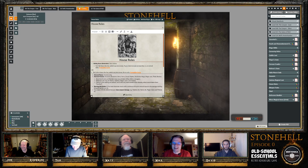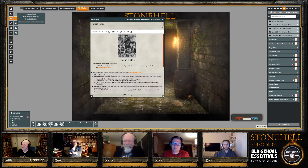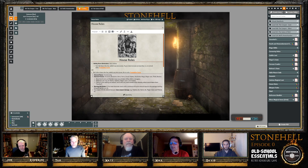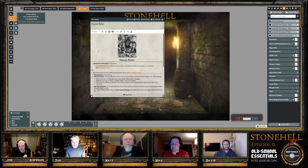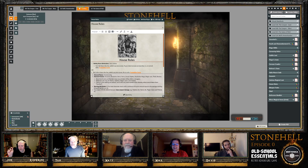Point one covers ability score generation. Option one: roll 3d6 down the line — Strength, Intelligence, Wisdom, Dexterity, Constitution, Charisma — then switch any two scores. If total bonuses are less than plus one, you can re-roll everything. The example given is a five giving minus two but offset by a higher score producing only minus one total.